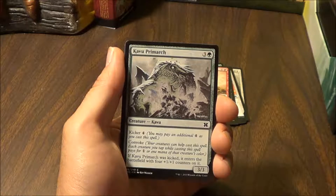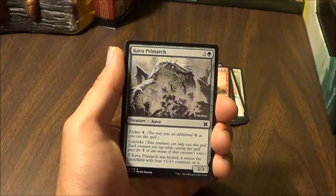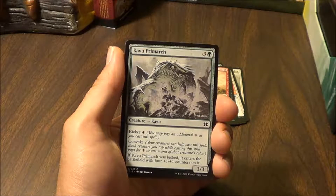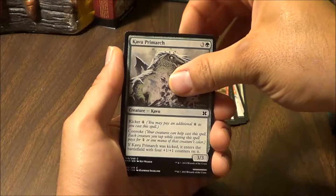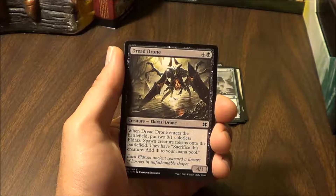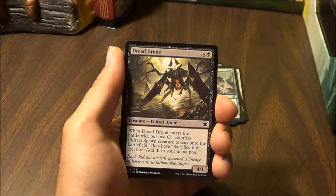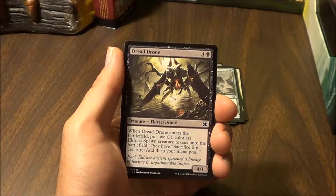Cavu Primark — kicker 4, you may pay an additional 4 as you cast this spell. Convoke — your creatures can help you cast this spell; each creature you tap while casting this spell pays for 1 or 1 mana of that creature's color. If Cavu Primark was kicked, it enters the battlefield with four +1/+1 counters on it. That's a long card.